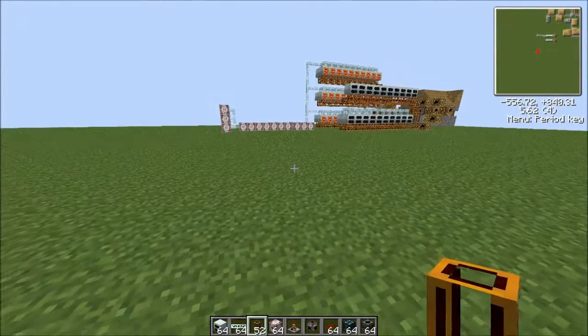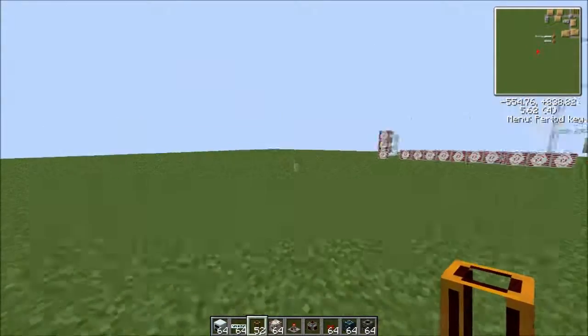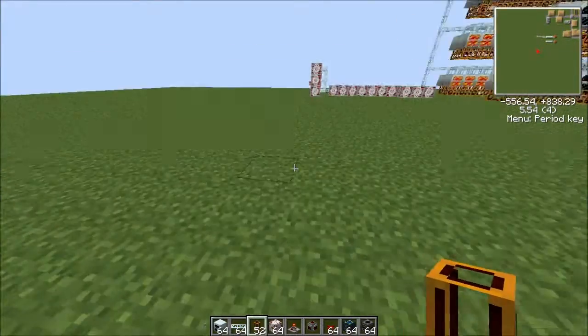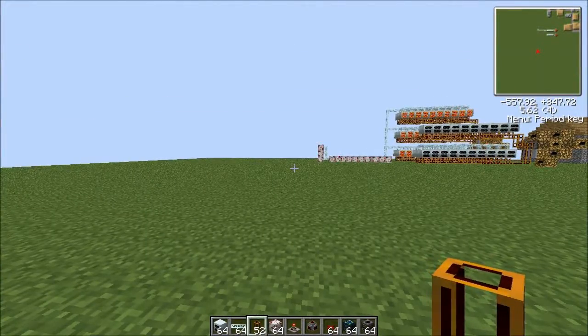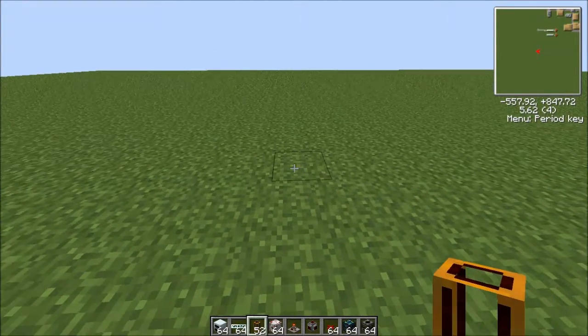You could use regular pipes, but for the sake of this video I'm going to be using redstone pipes. So basically a ten by two row — that'd be twenty. You can make it bigger, but I'm going to do ten by two because I think that's the most efficient way to do it.